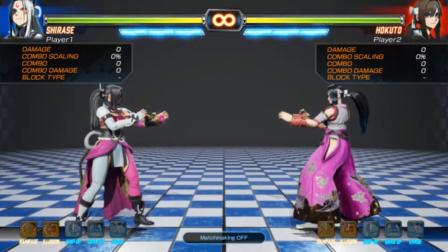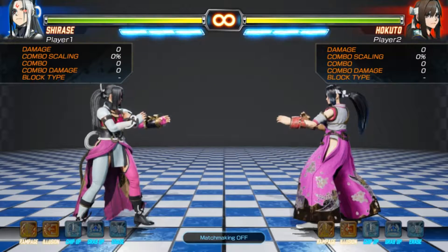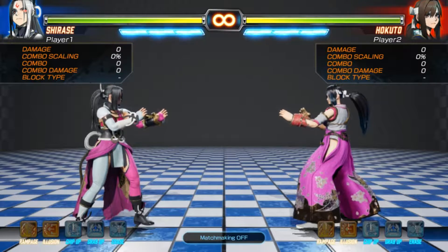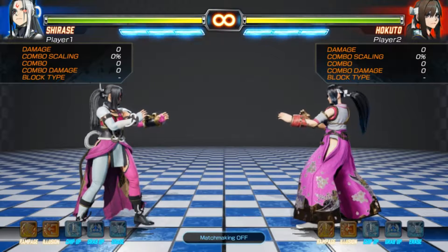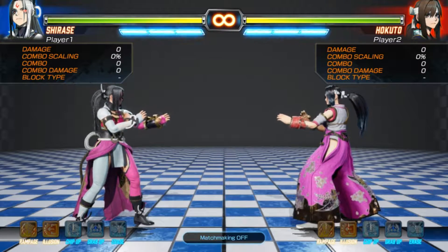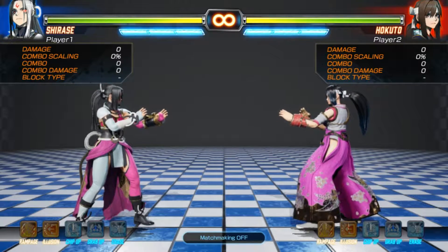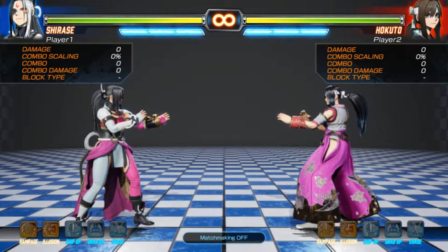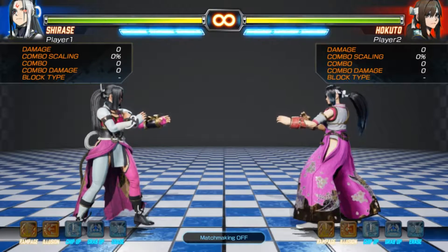Gogi Decks are a core element of Fighting EX Layer. They have many purposes, such as giving characters abilities, buffing aspects of your character's strengths or weaknesses, and they can accentuate playstyles and add uniqueness among people using the same character. Think of them as the groove system from Capcom vs SNK2, or like isms in Street Fighter Alpha 3. Gogi Decks are not — I repeat — not like Street Fighter X Tekken's gem system. They dramatically change matchups and certain aspects once they activate, and they stay the rest of the match and drastically change how a match is played.